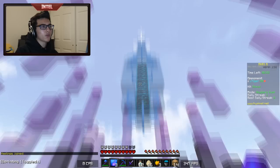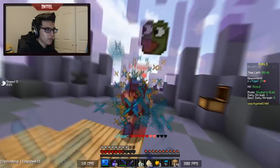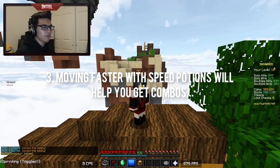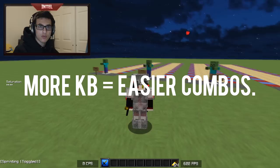When your opponent is moving slower or not moving at all, it's easier to get a combo on them. But the inverse is also true — if you're moving faster than your opponent it should also be easier for you to get a combo on them. Having effects like speed really helps when you're trying to combo someone because it makes it a lot easier to get more hits on the other player. To recap: if you aren't moving forward it's easier for your opponent to combo you; projectiles like rods and eggs can temporarily stun a player's movement; and speed makes it easier to combo your opponent while making it harder for them to combo you.